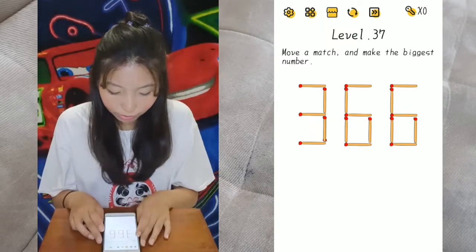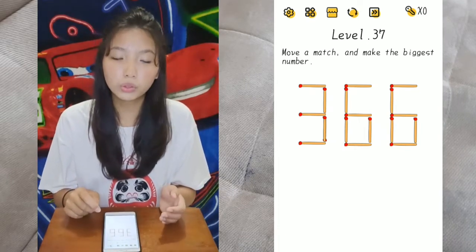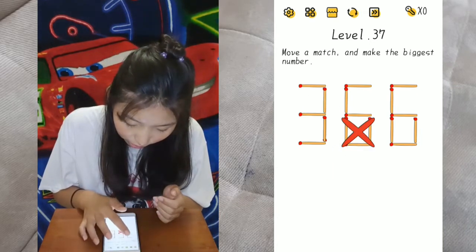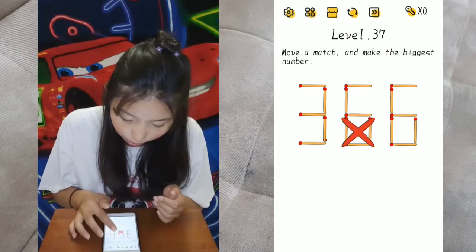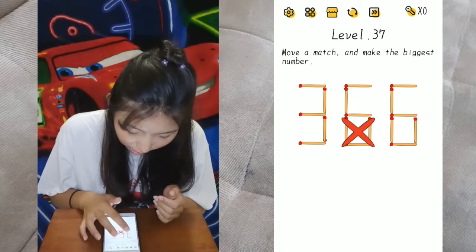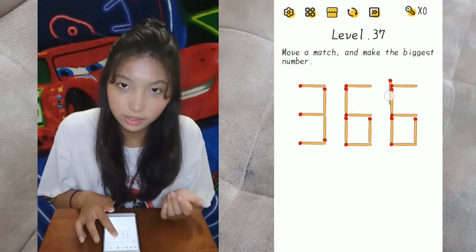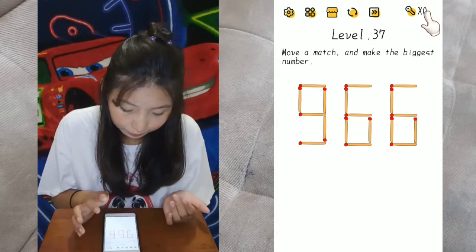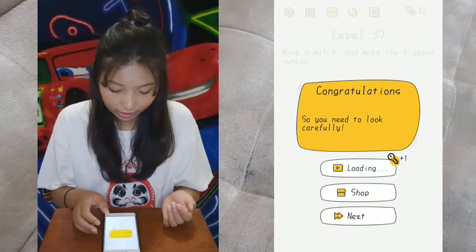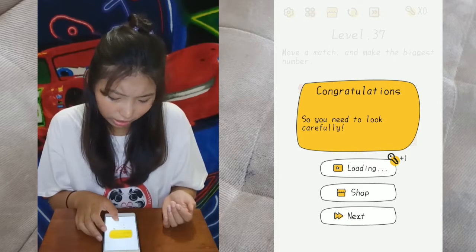Level 37: move a match and make the biggest number. See clearly here that the number 3 is kind of doubled matchsticks. You cannot move from other matchsticks to make it, because this is doubled. I'll do a magic move — it's doubled. So you can put that on the front to make 3 into 9, and it'll be 966.